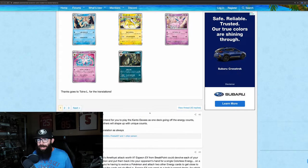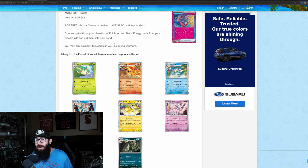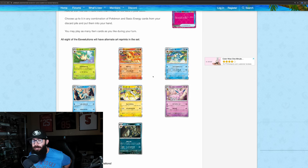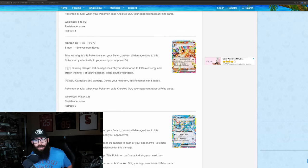So if they lean more into this for the IRs and SIRs, that's what I'm all about. It says all eight evolutions will have alternate art reprints in the set. Alternate art reprints — I'm assuming these basic cards are what those are, because it's listed with a colon and here they are. Prismatic Evolutions, it is upon us.